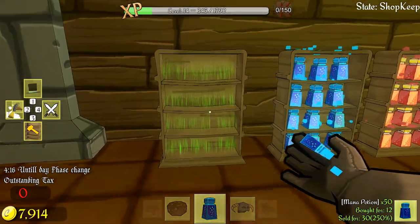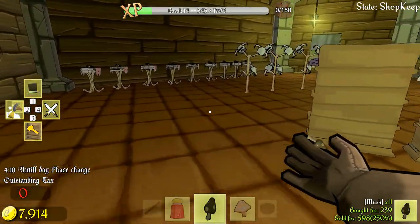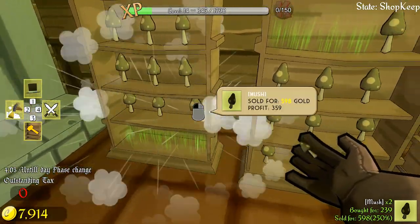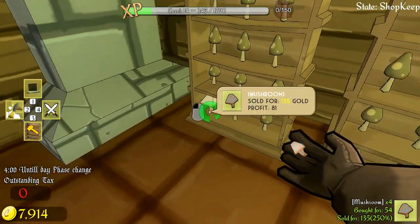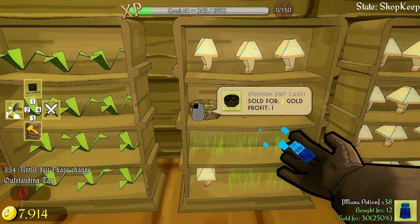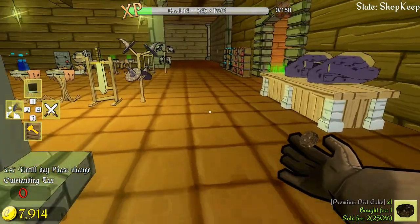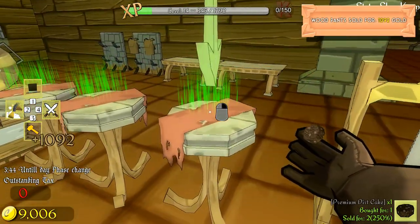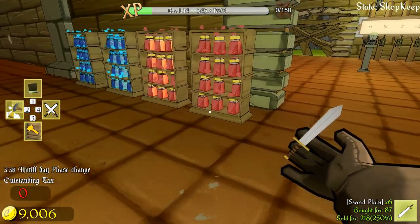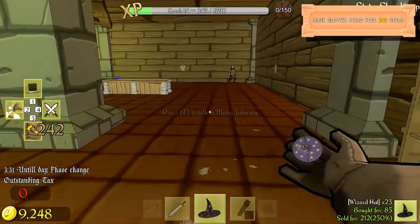Let me pop these out and double check mushrooms - I've got five of those and 11 of those, but not even close to what I need. Let's load up this shelf here. We cannot have things muddled up - it's got to be done just right. Premium dirt cake sold for two gold - are people actually going to buy a dirt cake? I'm going to put it pride of place right there. Step right up folks, I have a premium dirt cake - there is no finer cake in all the land!